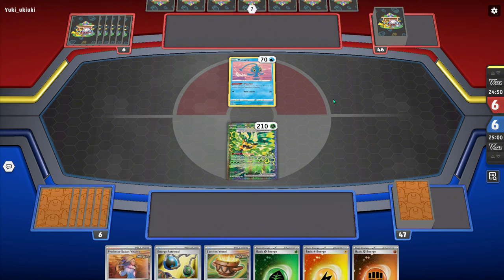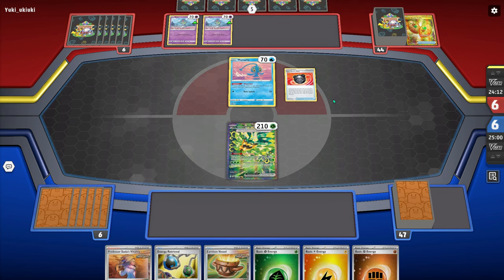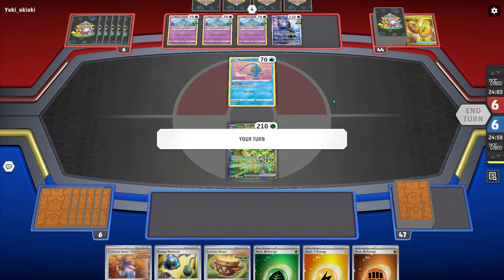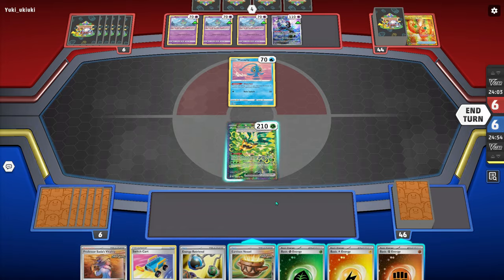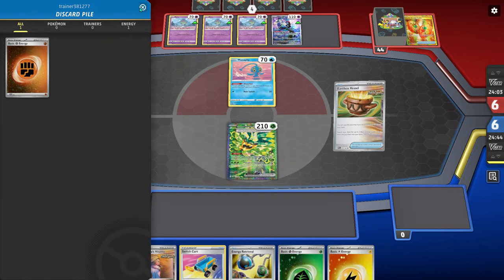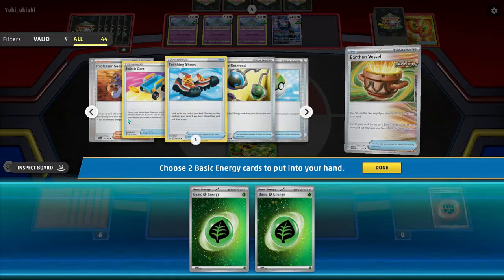Game one — I won the coin flip here and chose to go second. We're up against a Manaphy piece so it could really be anything, but it does end up being Gardevoir, which isn't the best matchup in the world. Garde can win pretty easily in only three turns. It isn't the easiest matchup for them either though — the 240 HP on Raging Bolt can be pretty awkward, so that can stop them from just taking three knockouts super easily. Normally they have to target down an Ogre Pawn at some point.